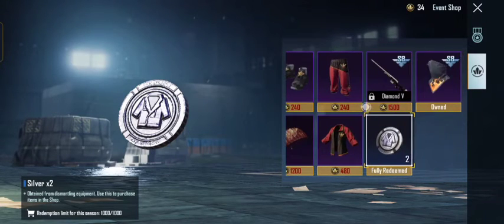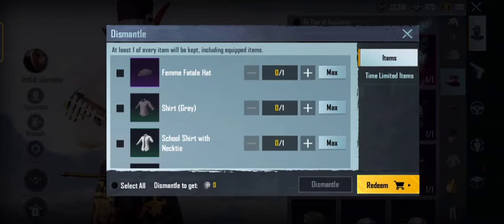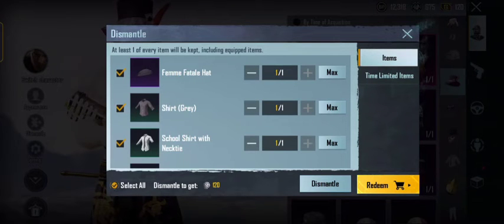The other trick is to get your identity — here we have a bundle extra which you can redeem. I am redeeming here, going to my 120 silver coins.